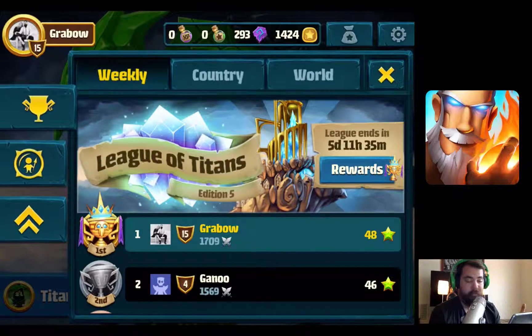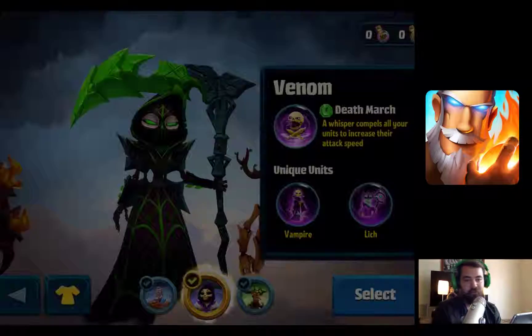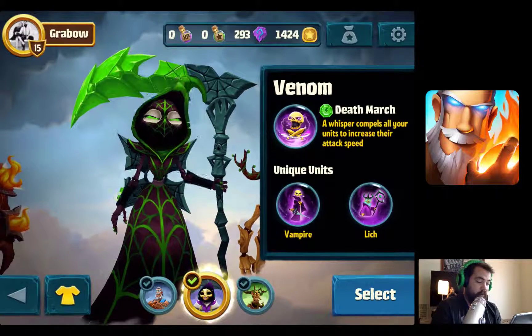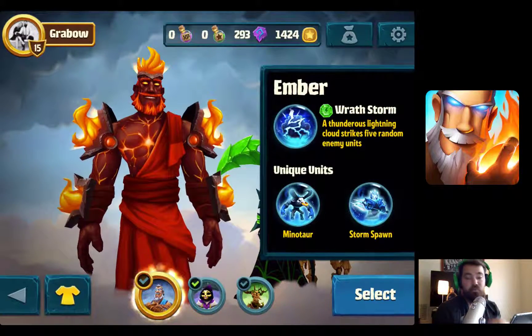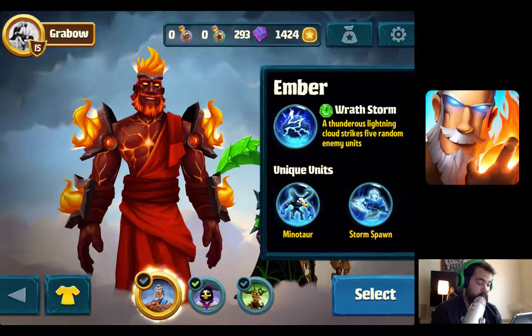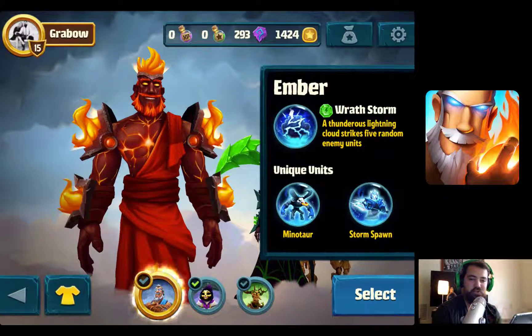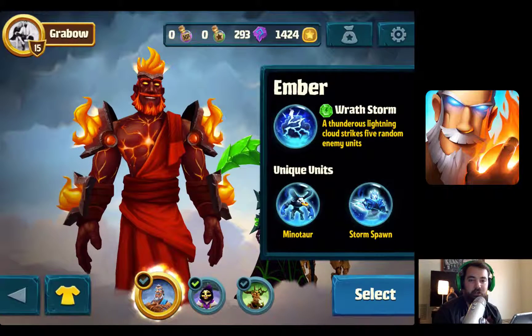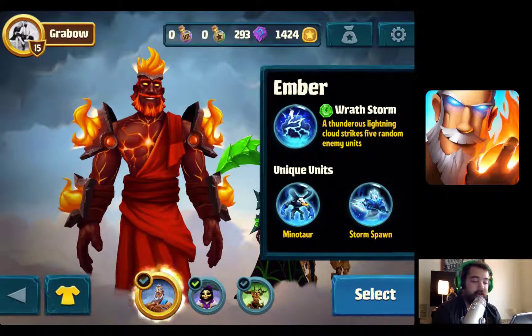We are still using Mortis because I think her unique units are the best. This one has Minotaur and Stormspawn — Stormspawn is good but can be taken care of very easily, and Minotaur does quick four damage to whatever target it hits. Those two units really aren't that strong unless you can stack stuff on them, and you can't count on that.